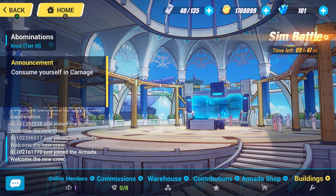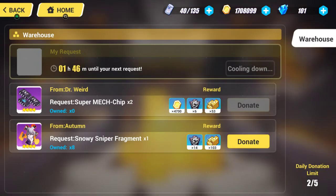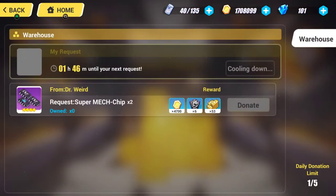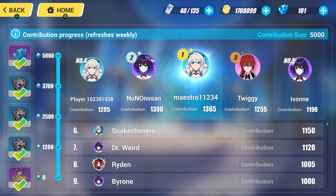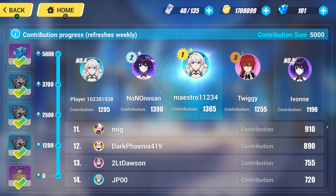This is the Armada — you can join one, it's like a guild. There are commissions, you can return rewards, donate things, and get things back. If your group reaches a certain contribution level, you can unlock bonus stuff. I'm ranked 13th, which isn't bad.